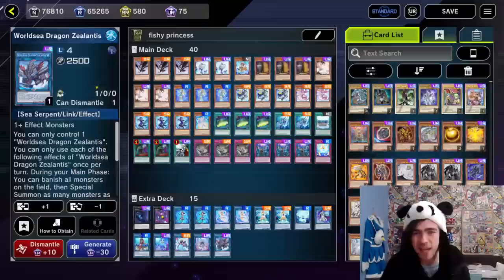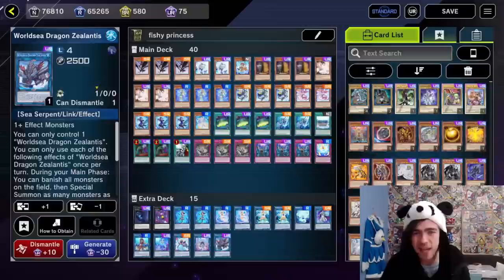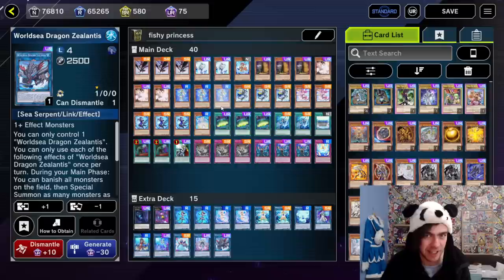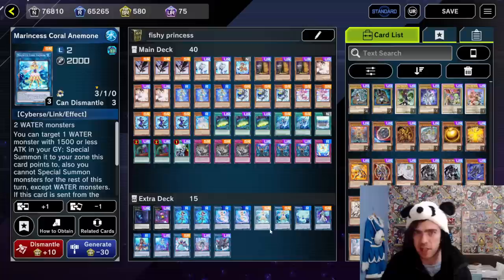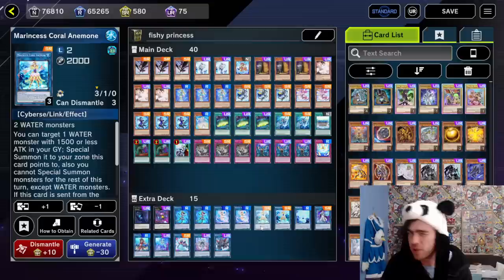So what is new in Marinecess? Well, Marinecess just got itself a fantastic boss monster in World Sea Dragon Zalantis, which is a brilliant card for this decklist because it gives Marinecess an actual board nuke — something this decklist was really lacking. Unlike most link decks, this deck can't really run Access Code Talker because it locks you out of water, or locks you only into water due to an enemy, so you can't go into Access all that often.